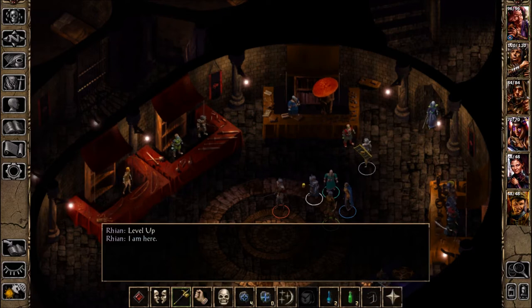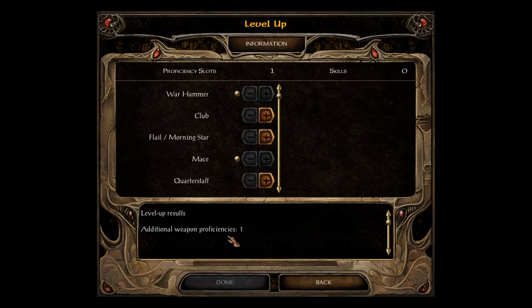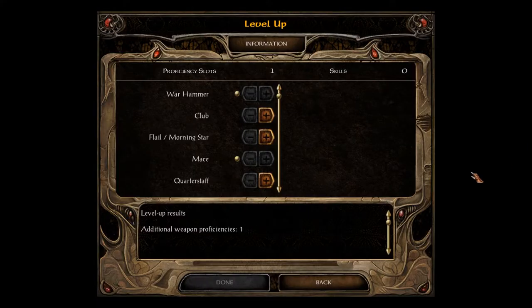Rianne leveled up. Welcome back to Let's Play Baldur's Gate Enhanced Edition Blind, the Black Pits. I already leveled her up — level up, level 3 and level 4 spells.